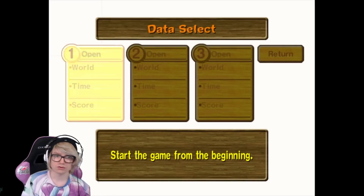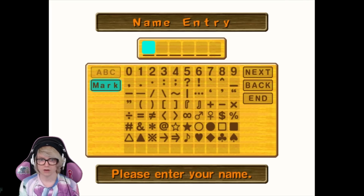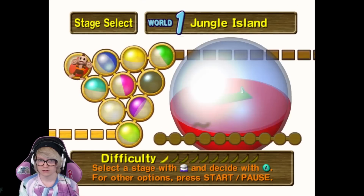Why not? We'll just go through Story Mode World 1. We'll select a new file and name it something silly. Wait, can I name it something silly? I can't just name it 420. Oh, I know what we can do. Author Mode? I don't want to author anything. Nor do I want to Arthur anything.